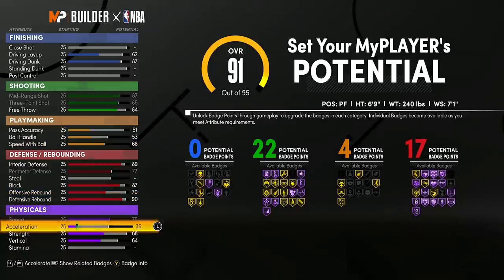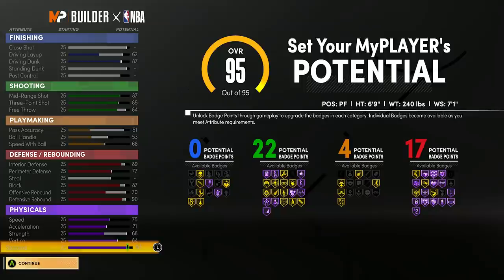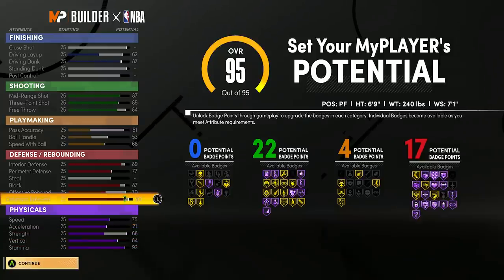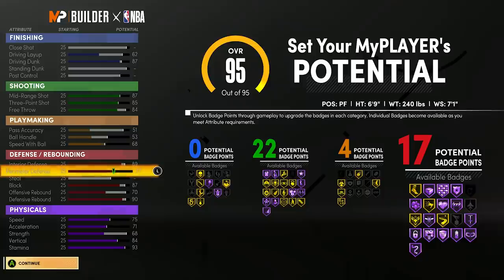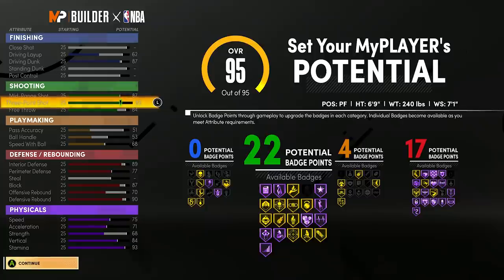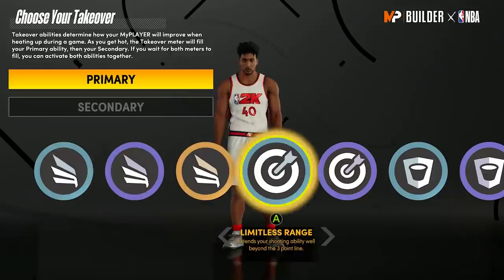Max speed, max acceleration, max vertical, max stamina — and boom, 95 overall, absolutely perfect. This build is going crazy: 22 shooting badges as a big man, Quick First Step, Unpluckable, and 17 defensive badges. These stats are absolutely insane — the three-pointer is going to be an 89 at 99. That is ridiculous for a center.